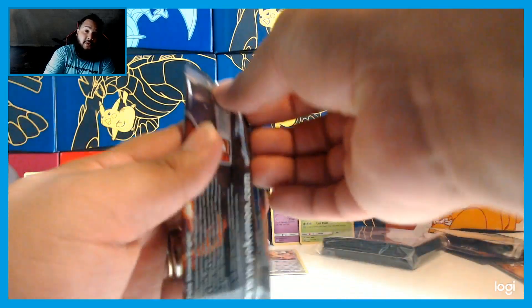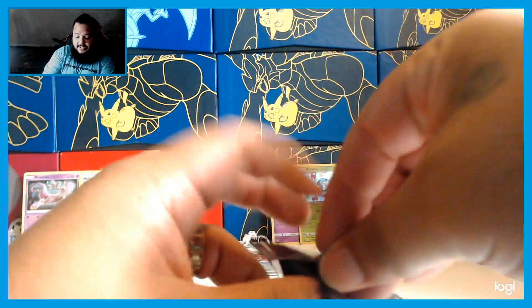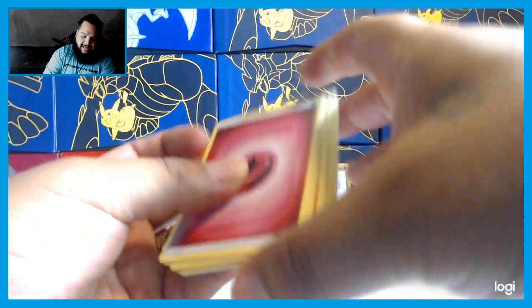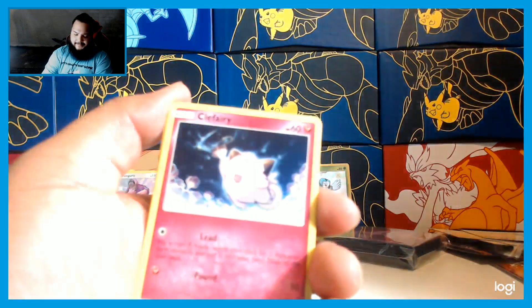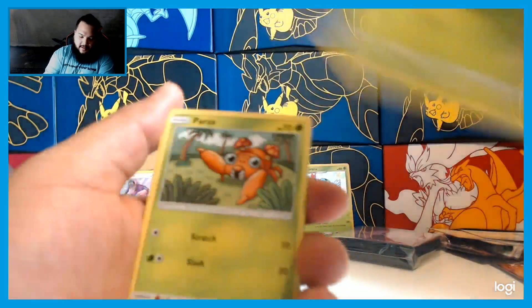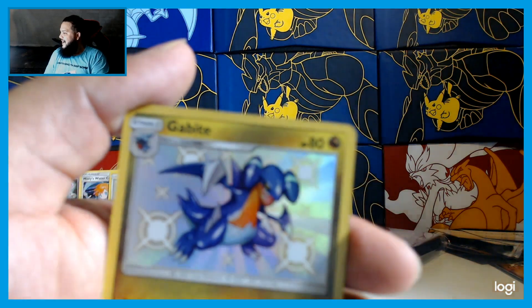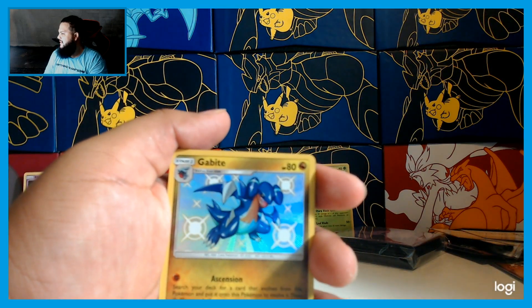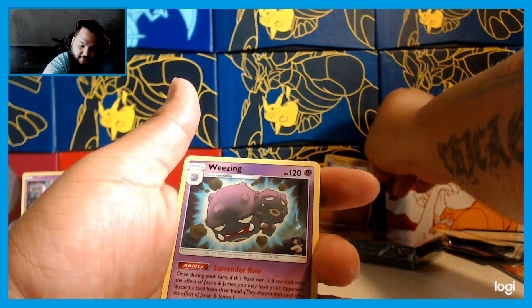We got two more packs left! If you're still here in the video, make sure you hit like and subscribe to the channel. Sorry for all the choppiness — we are working on it. Here we go — Fire Energy, Brock's Grit, Chansey, Graveler, Clefairy, Jigglypuff, Caterpie, Paras — and a shiny Garbodor! Let's go! Shiny hype in the chat! There we go — shiny Garbodor from the Mewtwo set, and a Weezing from the Mew set. We got two shinies!